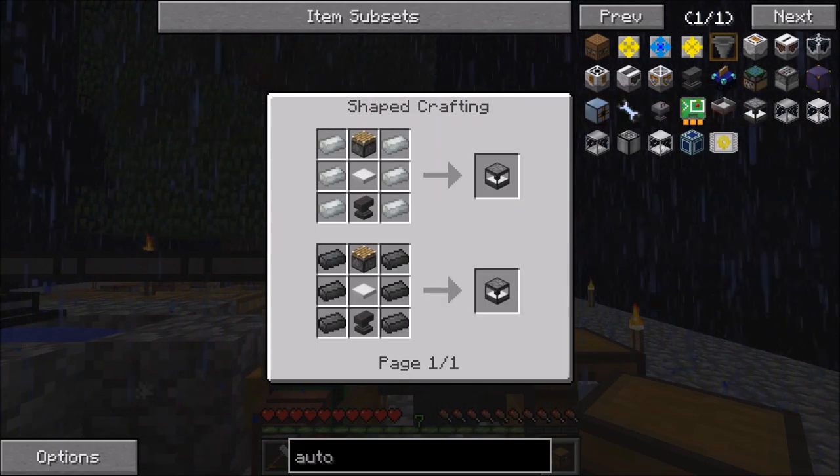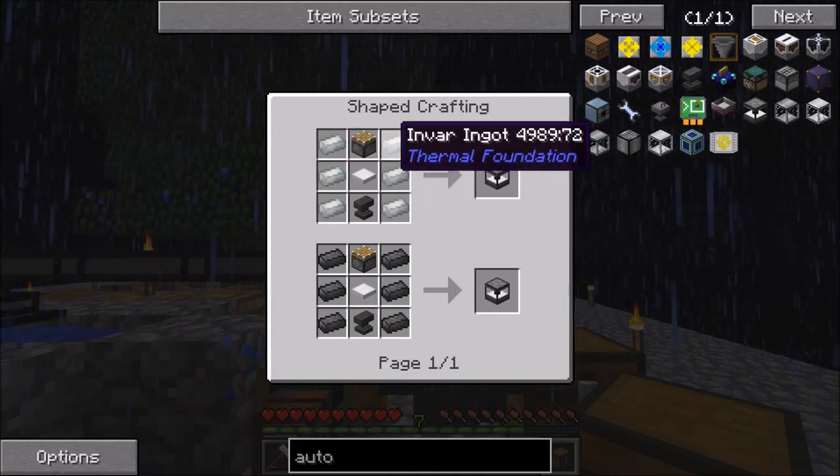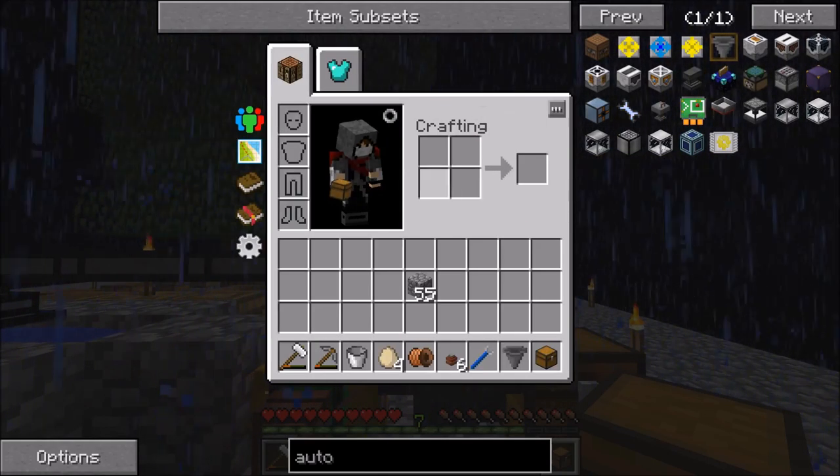But I think we're going to go for this one from Ex Nihilo — I just want to save my diamonds. We've got loads of Invar. There we go, so we need a load of iron.